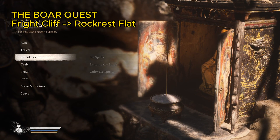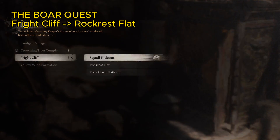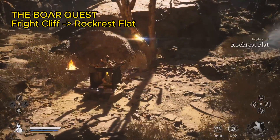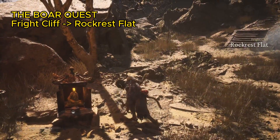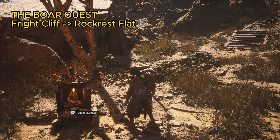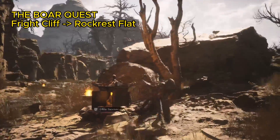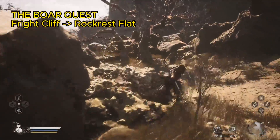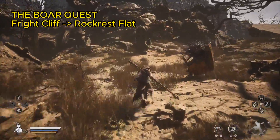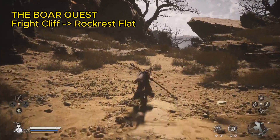The second quest is the Boar Quest. It's a long quest including the secret area, several boss fights, main story explanation, and the key item Wind Tamer. The quest starts when you talk to a Boar. To find him, start from the Rockrest Flat Shrine. Go to the stairs direction but don't go up — take the left path right before the stairs. Keep going forward. You will face a Yaoguai, then a fence. Break it and go straight to another area.